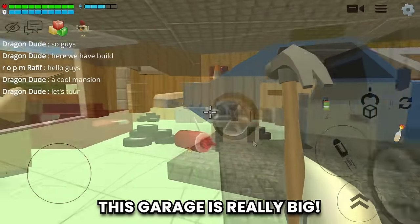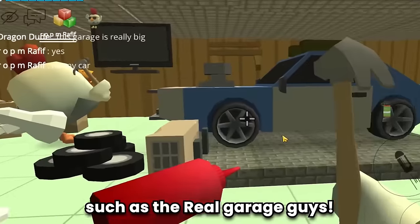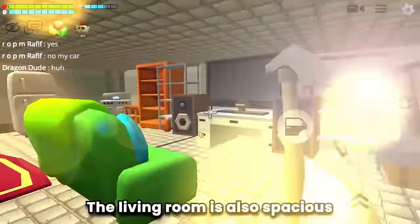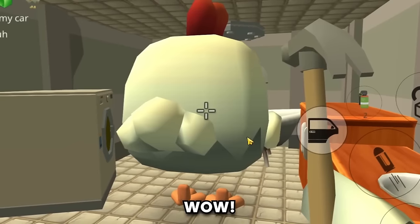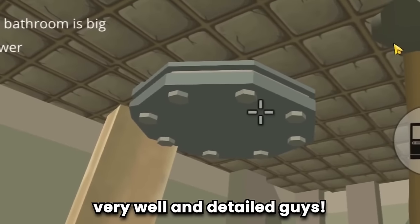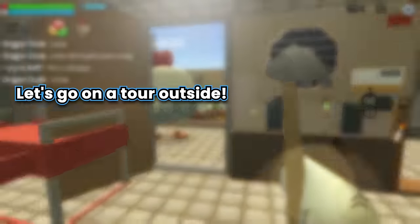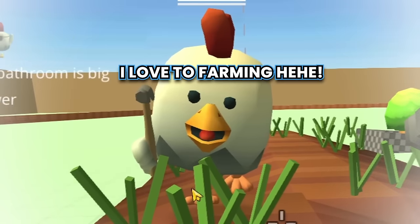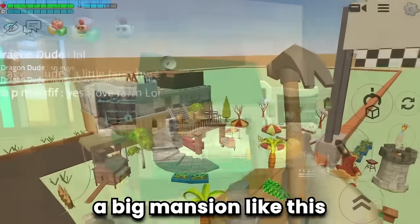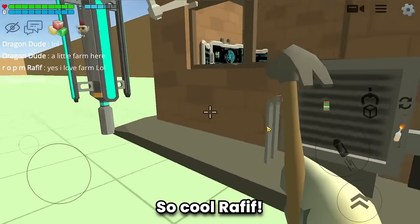This garage is really big, created with great detail along with its tools — just like a real garage. The living room is also spacious, and even the bathroom is big. The shower is very well detailed. Let's go outside — there's a small farm here, and a security room.